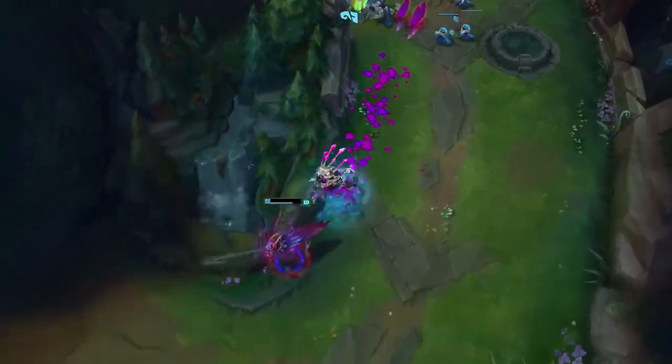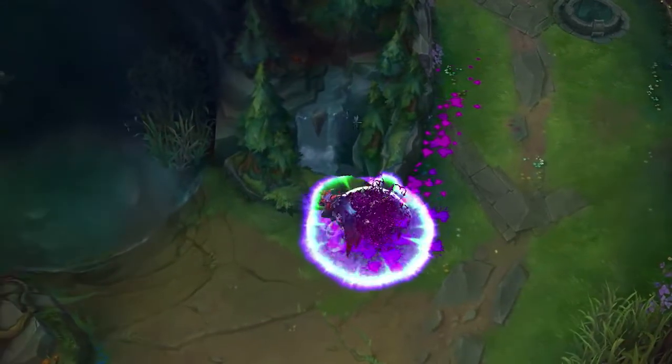A flyby from Rakan sets Xayah up for the kill on Kog, and they both live happily ever... well, they tried.